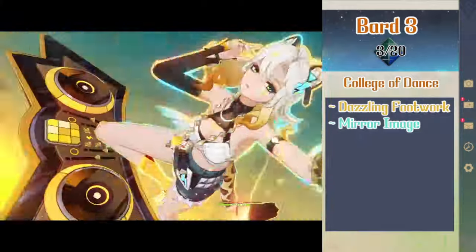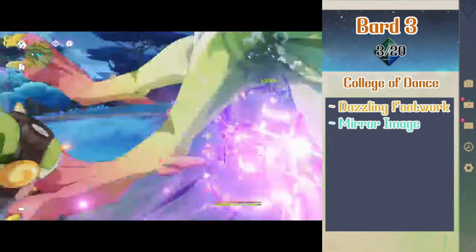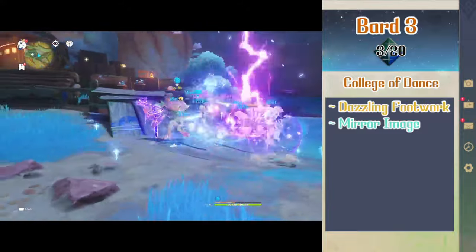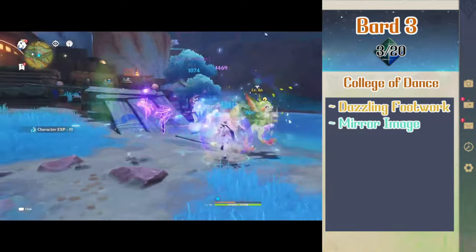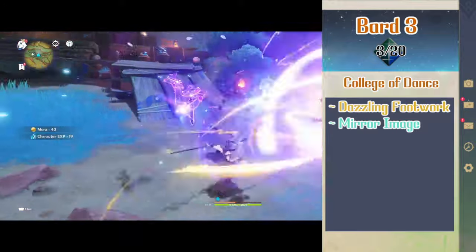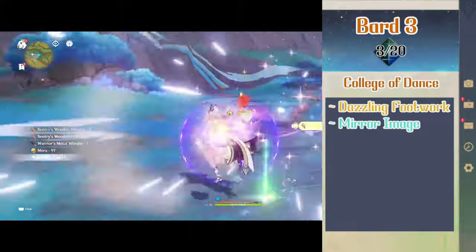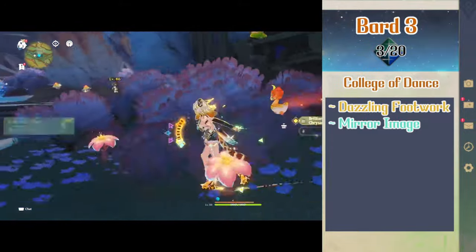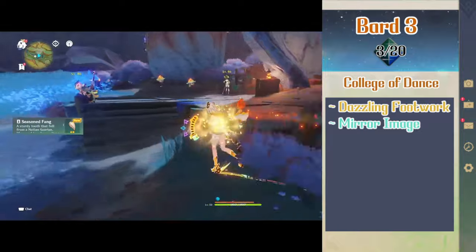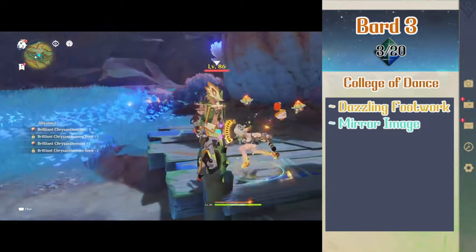At level 3 bard, Shilonen gets her subclass the College of Dance. This gives her dazzling footwork which, when she isn't wearing armor or a shield, gives her advantage with performance checks involving dancing, an AC equal to 10 plus her dexterity and charisma modifiers, has her unarmed strikes be made with dexterity instead of strength, and they deal damage equal to her bardic die. When she uses bardic inspiration, she can make an unarmed attack as part of the same action. She also gets access to level 2 spells and picks up mirror image.